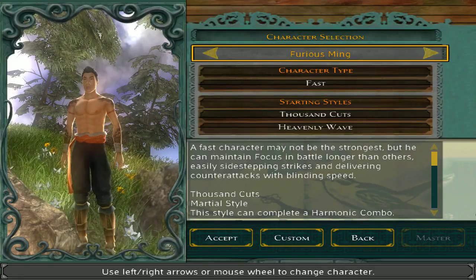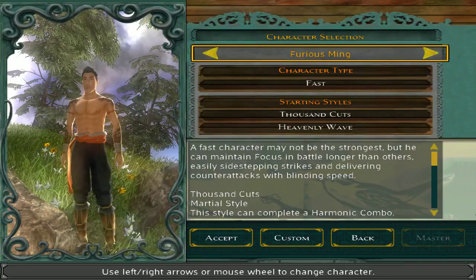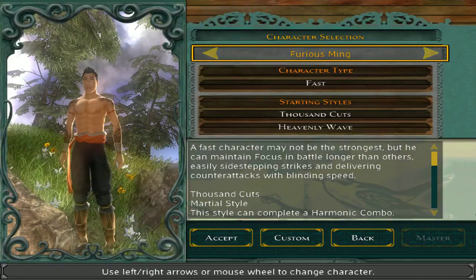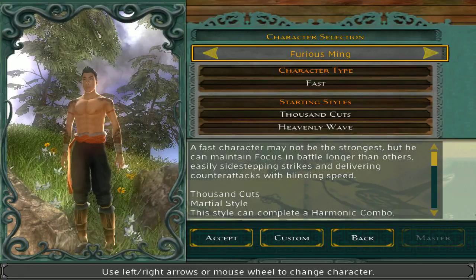Furious Ming was my standard pick through the original Xbox game, because I like dragon tattoos, and that's what his back is. He's basically Batista if he were a small Asian man.